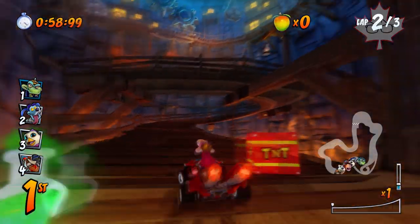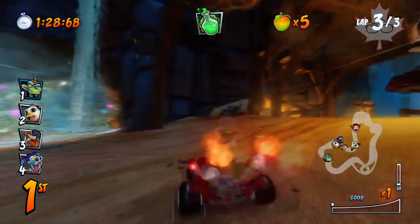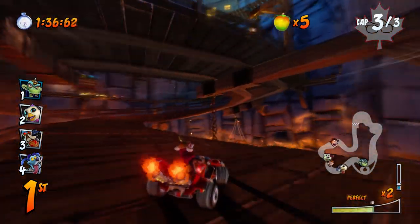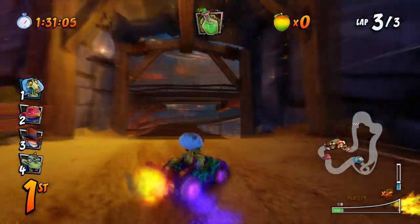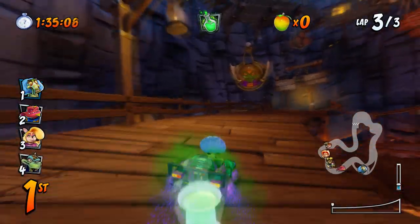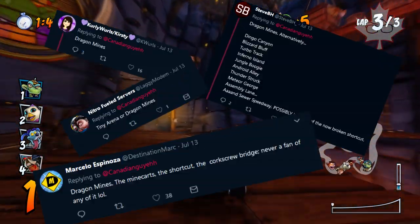But worst of all is the notorious Corpse Screw Turn. This turn takes all the nice speed you've been able to charge up all race and kills it in a matter of seconds. The only way to not lose on this map is learning the tech move U-Turn, but even with that move, you can still lose all that nice speed. Not to mention, when I asked on Twitter which map you guys hated the most, this one came up more than any other. So I'm not alone here.